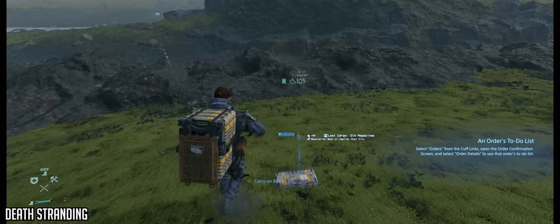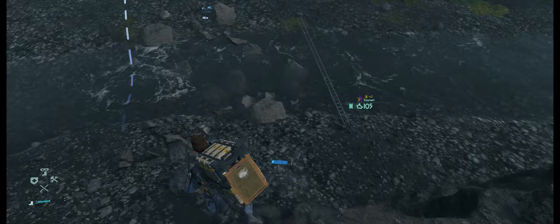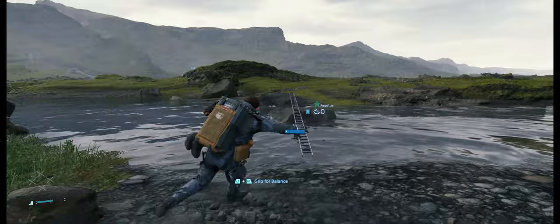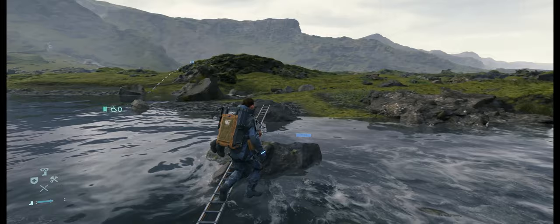Death Stranding is very much for a specific type of person due to the fact that even walking in this game is a challenge. Your main goal is to carry packages back and forth as a courier to deliver them across a post-apocalyptic United States, with supernatural forces in play to spice it all up. The game is in literal 21x9, resulting in small black bars on each side of the screen, and at max settings it maintains a pretty consistent 95 plus FPS.